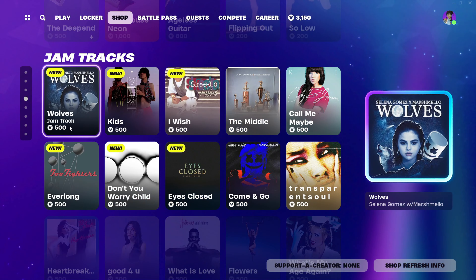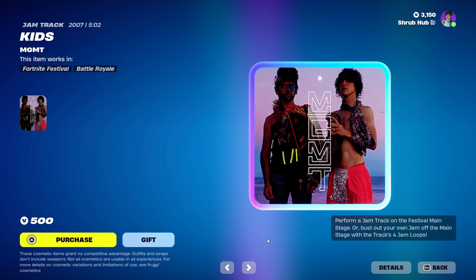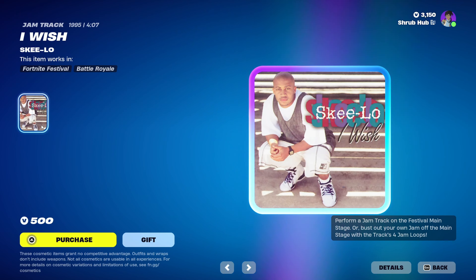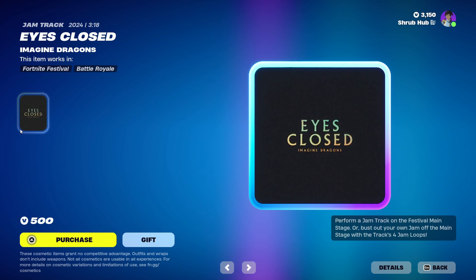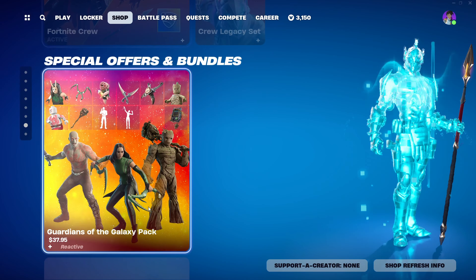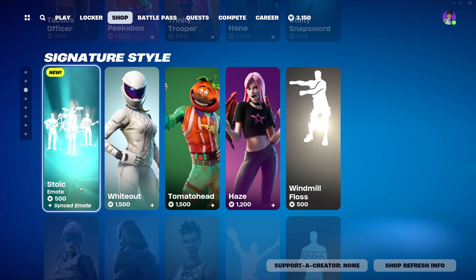Then we have some new Jam Tracks since it's Friday: Wolves by Selena Gomez and Marshmello; Evalon by 4 Fighters; Kids by MGMT; Don't You Worry Child by Swedish House Mafia featuring John Martin; I Wish by SteeLo; Eyes Closer by Mountain Dragons; and The Mill by Jimmy Eat World. Pretty nice new Jam Tracks. Then we have all the others still here: Start Your Engine, Lego Kits, Special Offers and Bundles, and Fortnite Crew. The highlight is that we have the brand new Satonic emote. I'll see you guys in the next video. Goodbye.